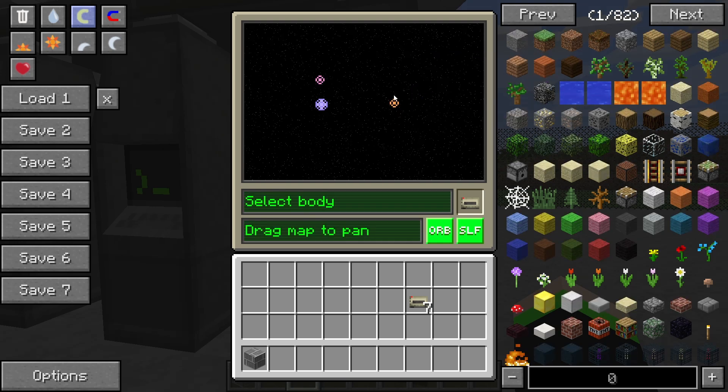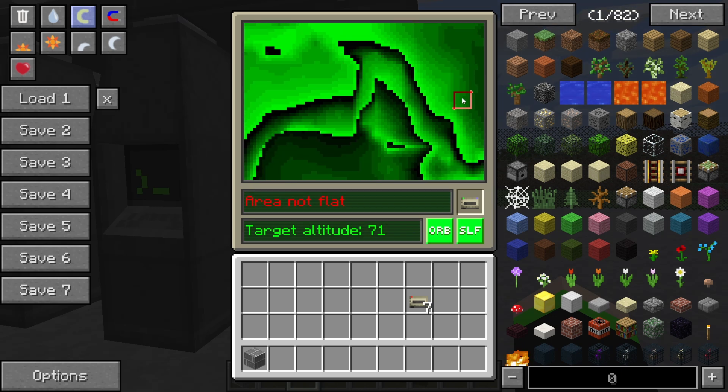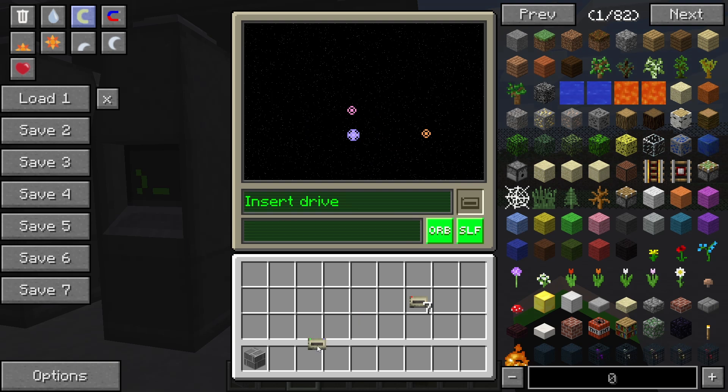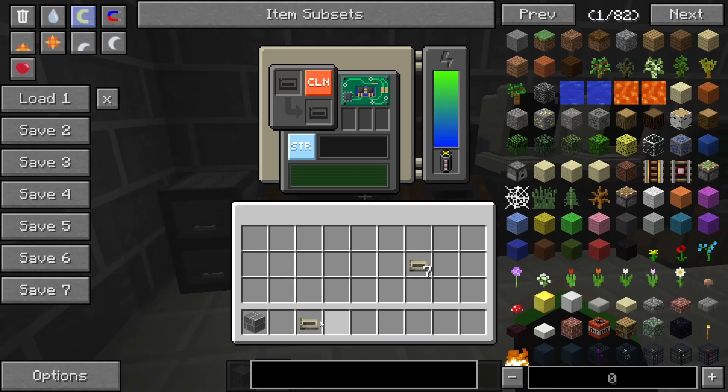I'm gonna go with Duna, right — like height map. So then we select our thing and then we select a landing zone. Doesn't look like any of these areas are flat, that's funny. Come on, there we go, beautiful. And that saves that, and then we take that and we process it — very cool.